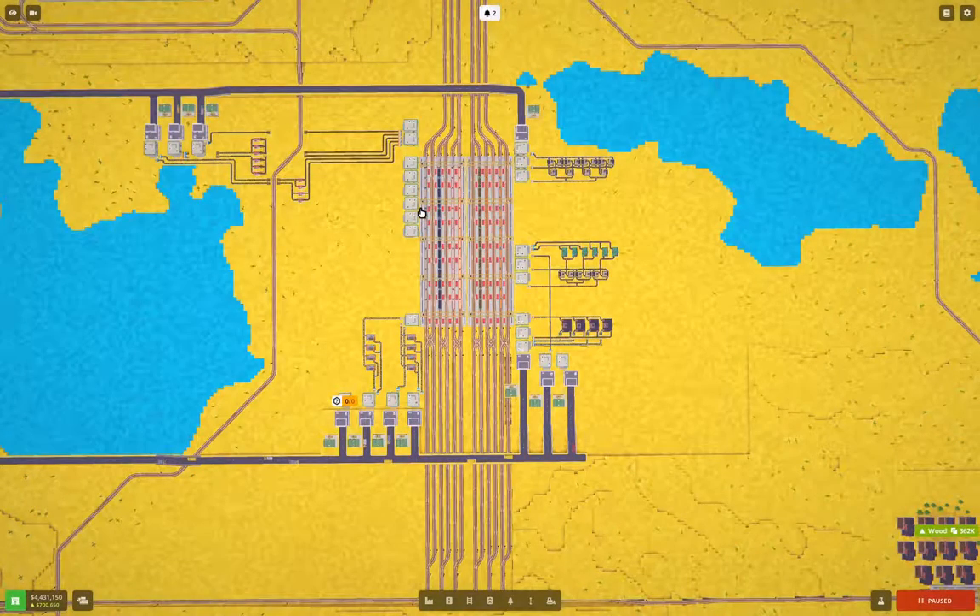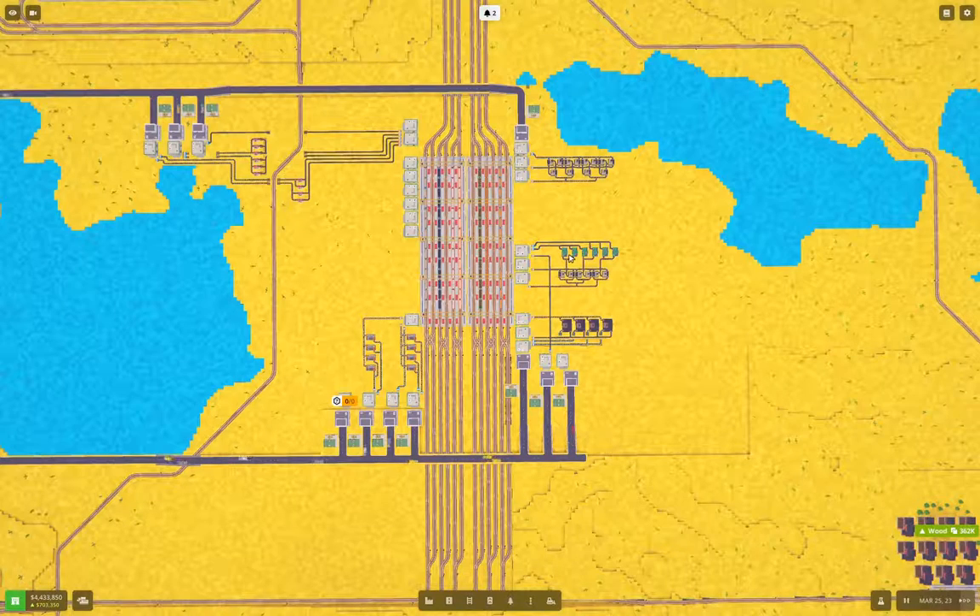Hello, everyone. Welcome back to The Great Expanse on Voxel Tycoon. We just got to the point where we can start making circuit boards, and that's the plan for this episode. We're going to start getting the infrastructure up online to do that.